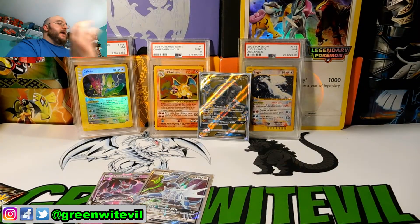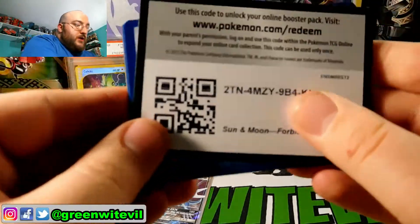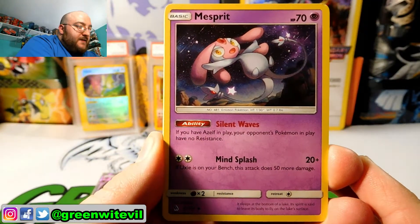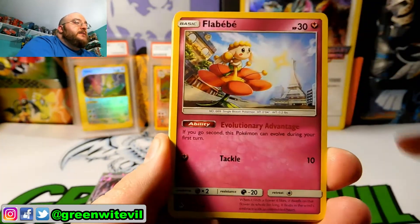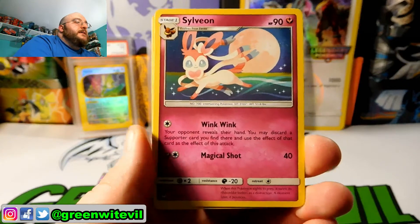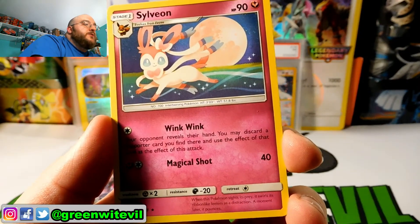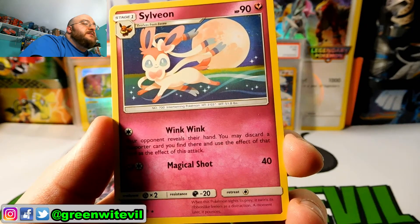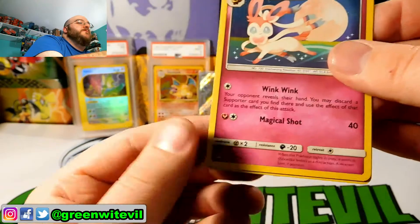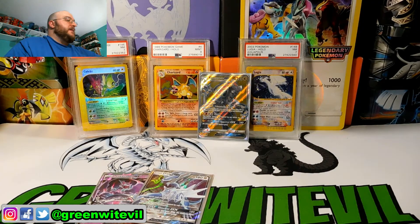Last pack — one pack left! Code card for you guys. We have Mesprit — my MVP of pre-release! Flabébé, Helioptile, Flabébé, Litleo, Cubone, Scatterbug, Snover, reverse Gogoat. And a Sylveon regular rare — 90 HP: Wink Wink, one Colorless, your opponent reveals their hand and you may discard a Supporter card you find there and use the effect of that card as the effect of this attack. Magical Shot for 40 with one Fairy and one Colorless. Pretty fancy card!